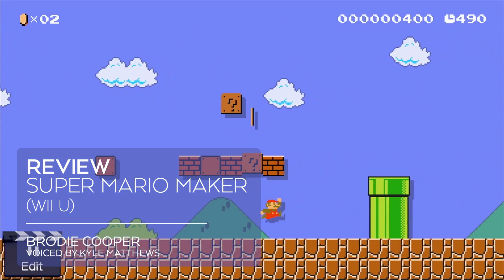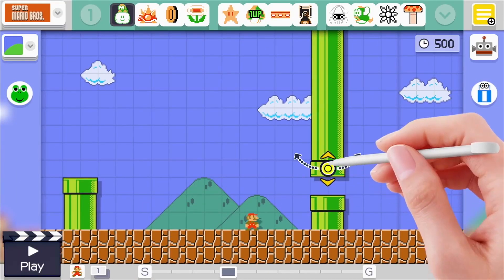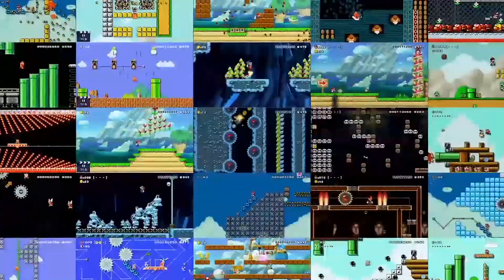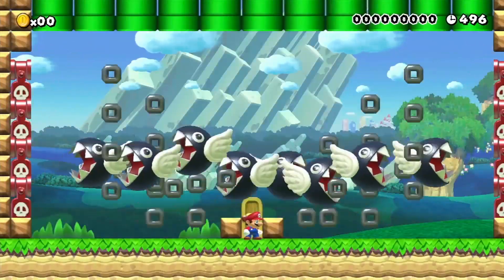Everyone's favorite plumber is back yet again, and for the first time the power to create new Mario worlds is in the hands of the player. Super Mario Maker lets you design your own adventures and choose the look and feel of Mario's quest to save Princess Peach, or whatever it is you want to create.